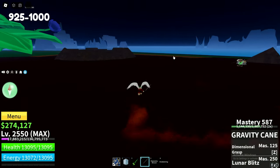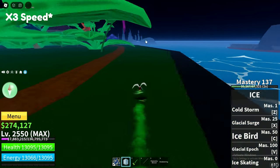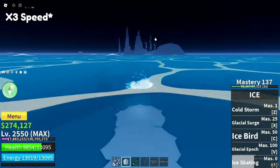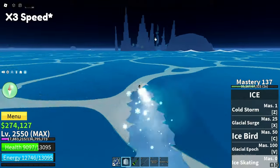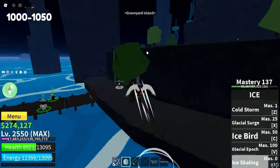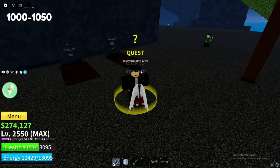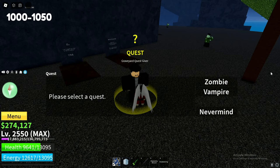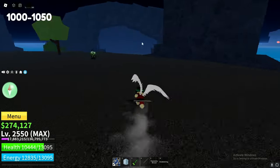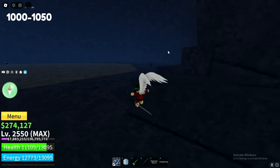After you reach level 1000, you'll be heading over to the graveyard, which is over there. Once you are at the graveyard, you will talk to MBC and you're going to be skipping the zombie quest — make sure to skip it, it's not worth it. You're going straight to the vampire quest. The vampires are in this cave right here. You will be doing this quest to level 1050, so it's only 50 levels.